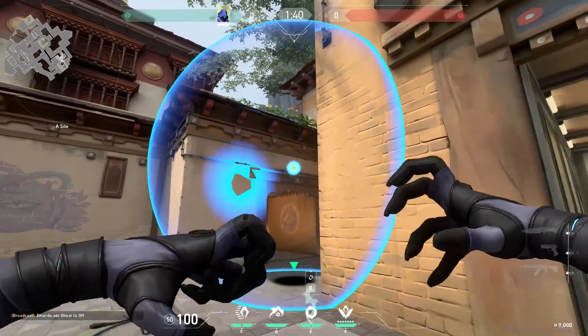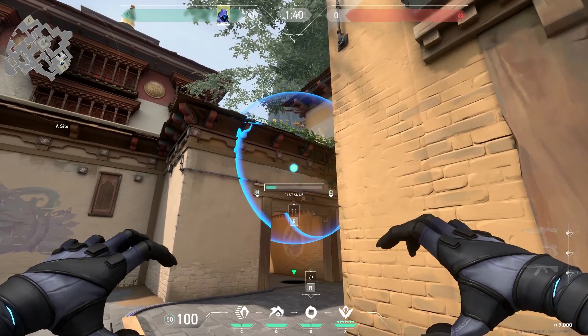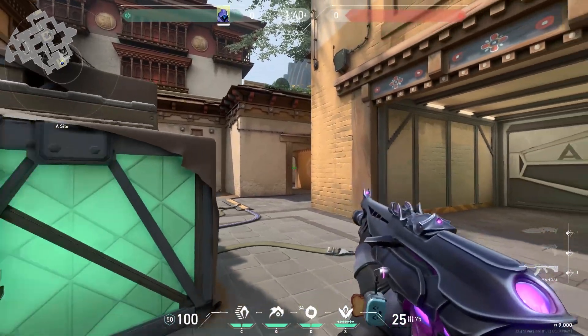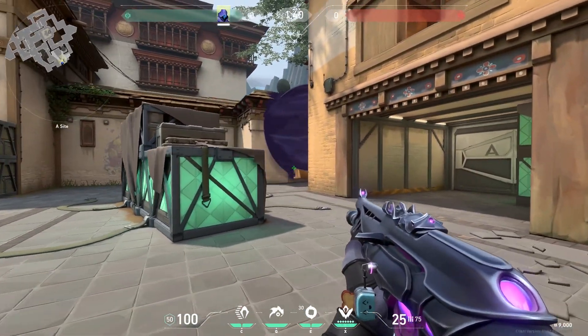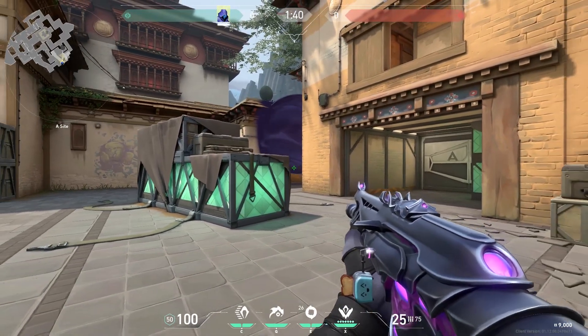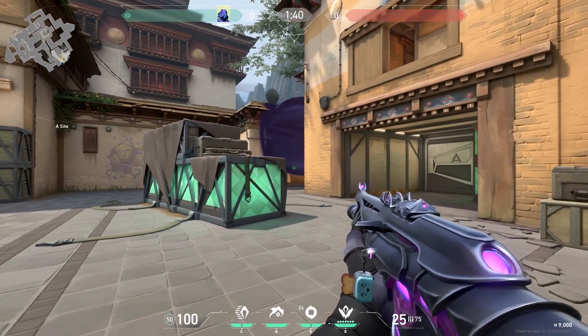And now to A side. You can put your smoke over here so you can see the enemy. This one is not the best — you need to be careful. Don't stand over here because then the enemy can see you, but stand somewhere around here. I would recommend smoking heaven for this one way.